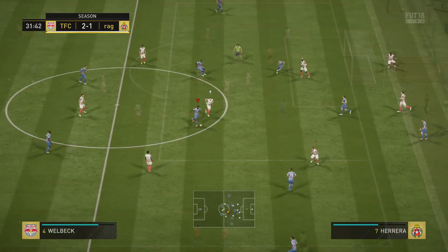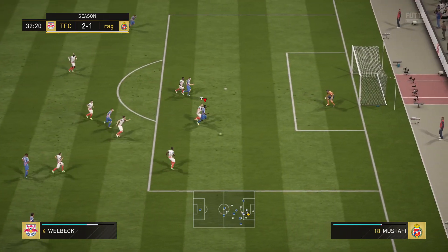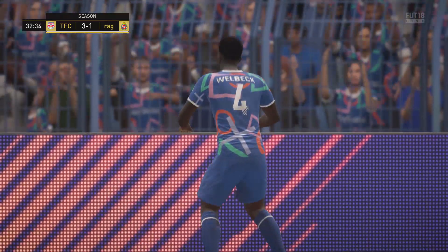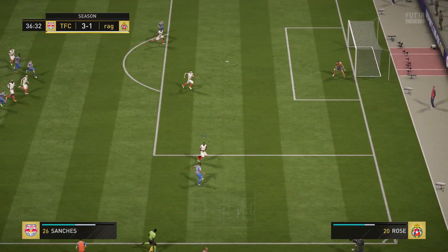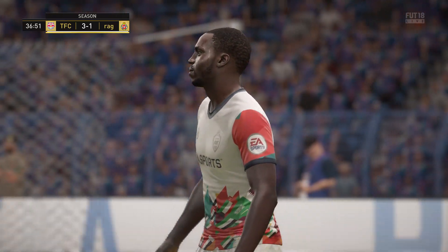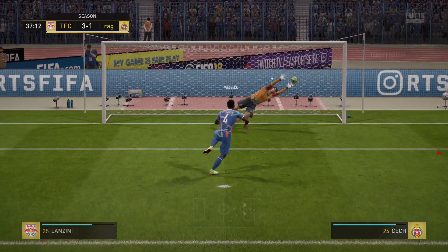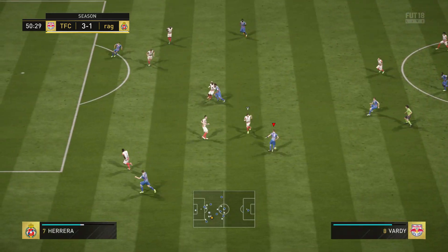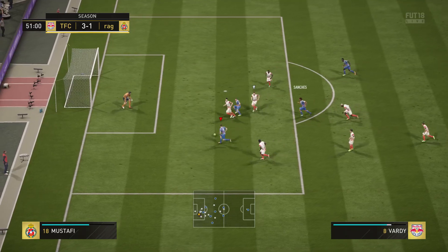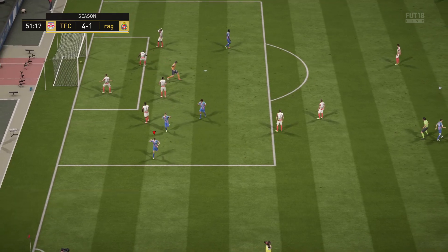Vardy smashes that one in and you can really feel his shot power — I think he has upwards of 85 shot power and you can definitely feel it, the ball just flies in at a ridiculous speed. Welbeck does make it 3-1 — we can still rely on trusty Welbeck, he's been great ever since we put him in the club. This guy gives away a penalty, we step up with Welbeck, go right, the keeper points to his left which is my right, and he comes up with a save. We feed it over to Vardy who brings it back very coolly and with a nice finish makes it 4-1.